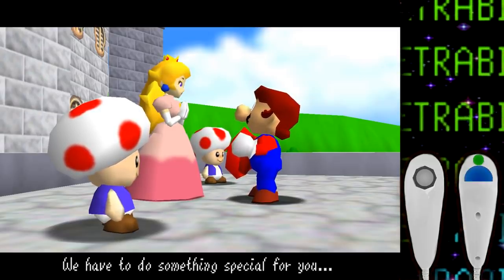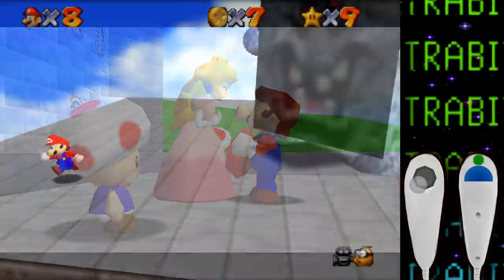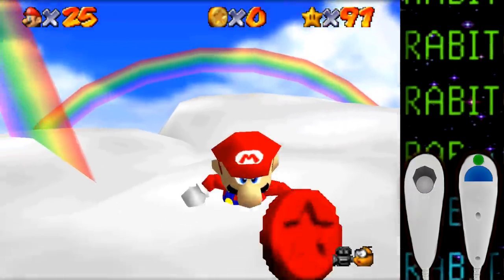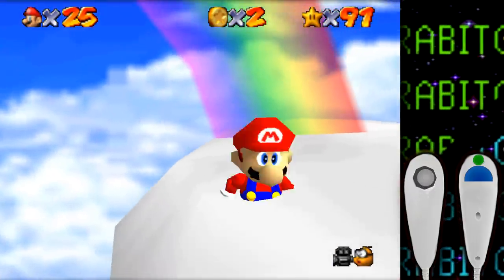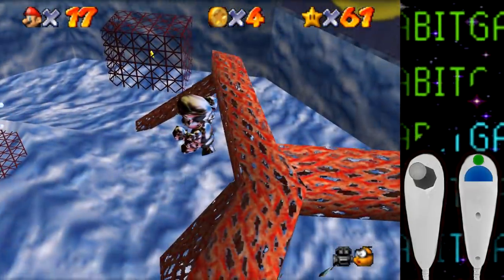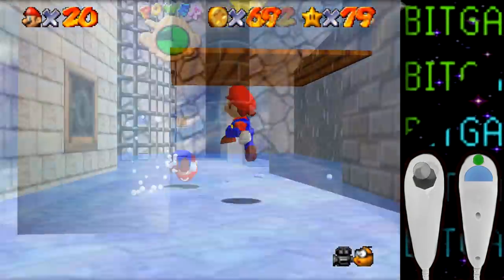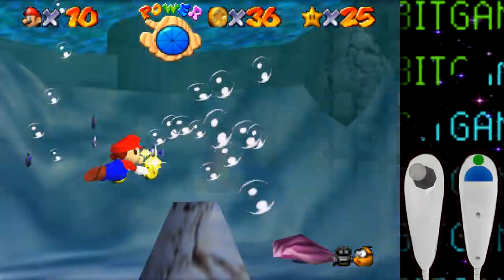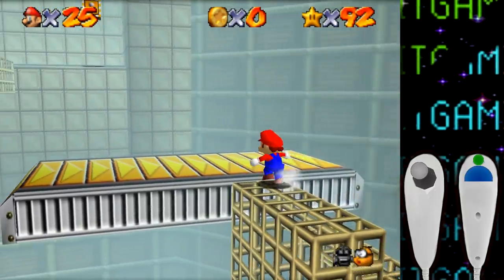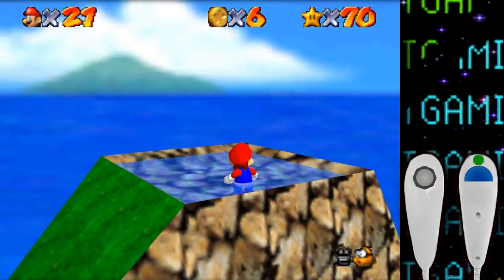Let's quickly recap all the stars I found impossible for this challenge: the two stars in Whomp's Fortress, the red coin star in Shifting Sand Land, the wing cap, vanish cap, and rainbow cloud stages, the four stars which require the vanish cap in Big Boo's Haunt, Dire Dire Docks, Snowman's Land, and Wet Dry World, the 100 coin stars from Jolly Roger Bay, Dire Dire Docks, and Tick Tock Clock, and of course the fight with Wiggler.